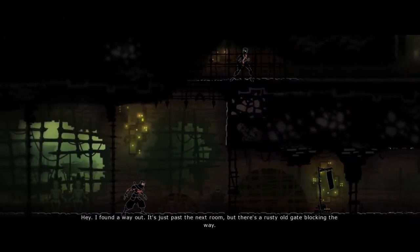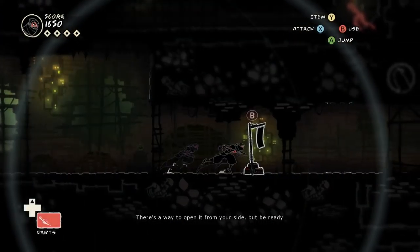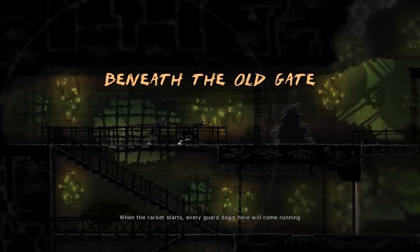Hey, I found a way out. It's just past the next room. But there's a rusty old gate blocking the way. There's a way to open it from your side, but be ready. When the racket starts, every guard down here will come running.